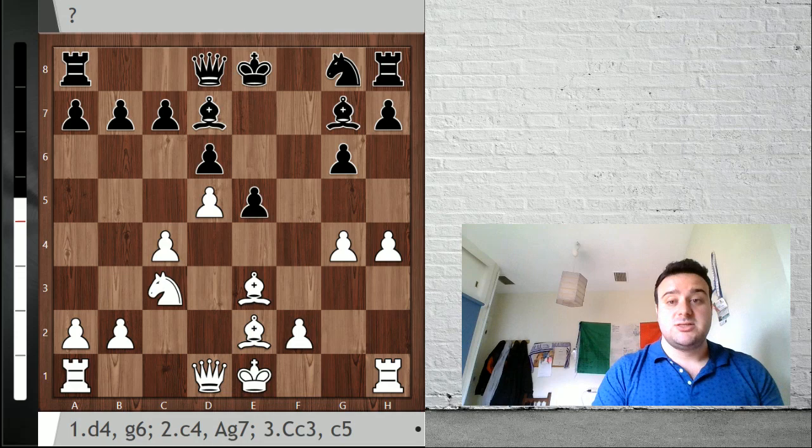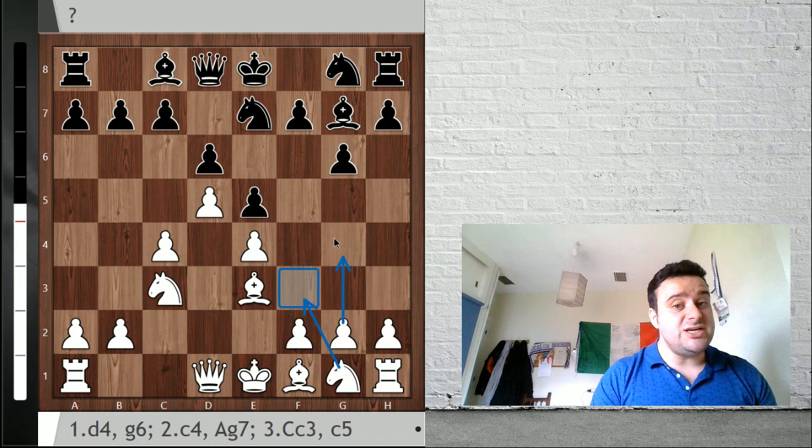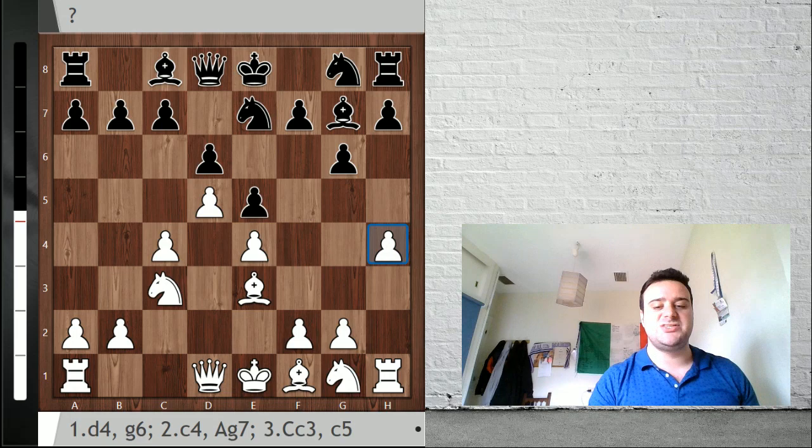After d5, black plays knight c to e7, and now there are many alternatives. You could play knight f3, you can play g4 - it's a really interesting move as well. But the line I'm going to recommend you is the aggressive h4 in this position. The idea is very simple: we're going to go h5, grab our opponent and then win the game.